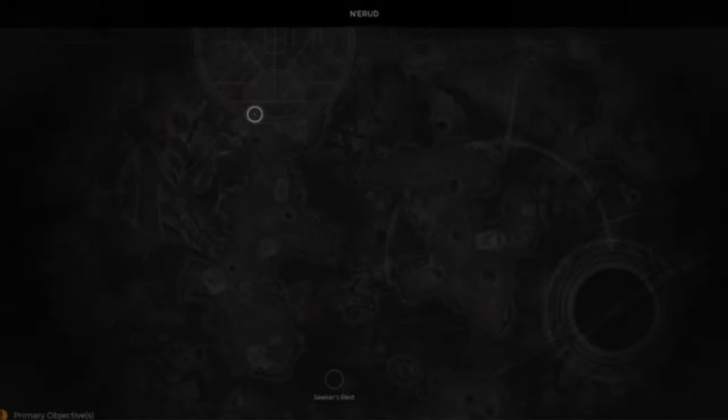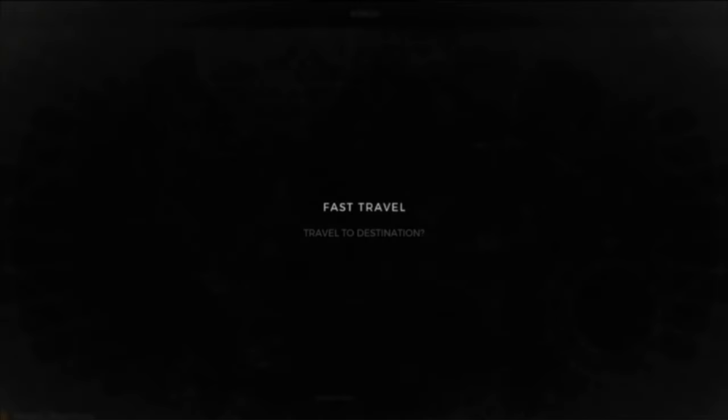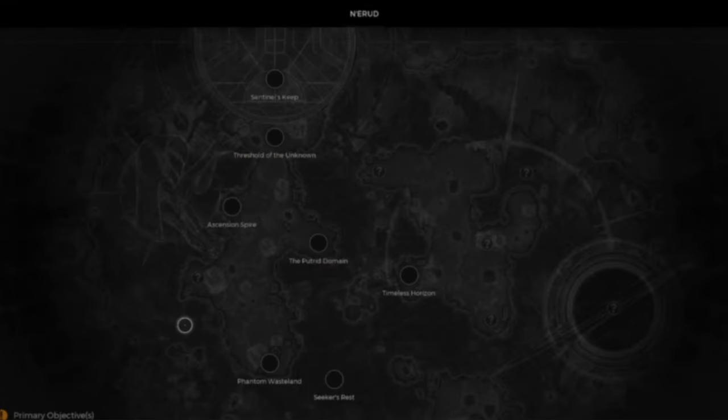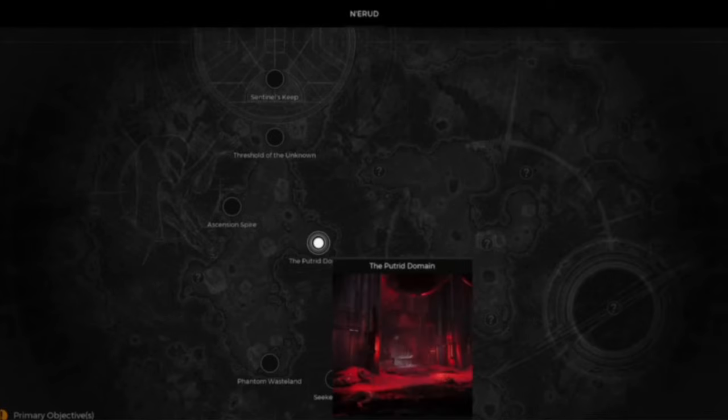Welcome to the channel. This is going to be on how to get the Atom Splitter. What you want to do is re-roll until you get Narood. Do this on adventure mode, and at Narood you want to start a point at Seeker's Rest.